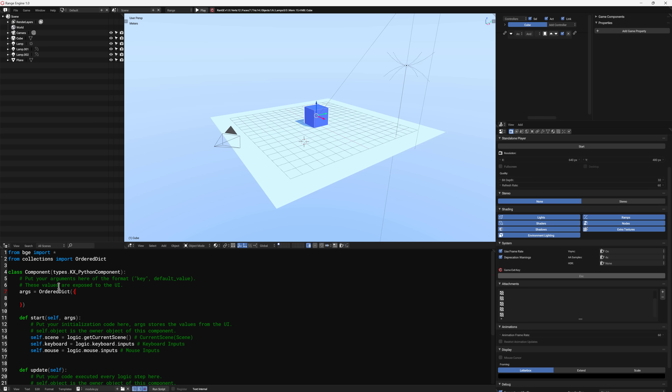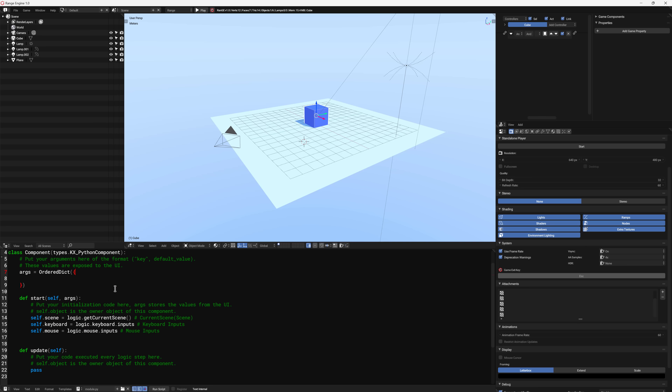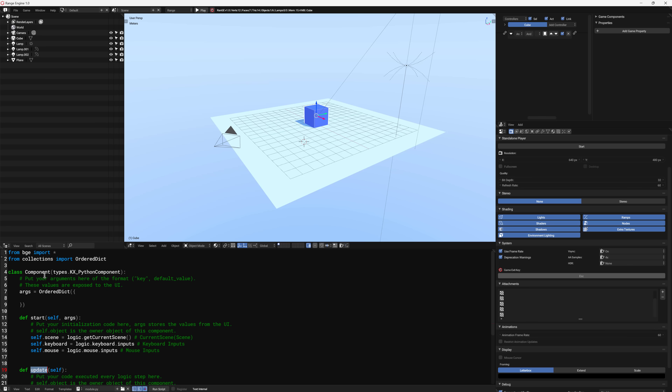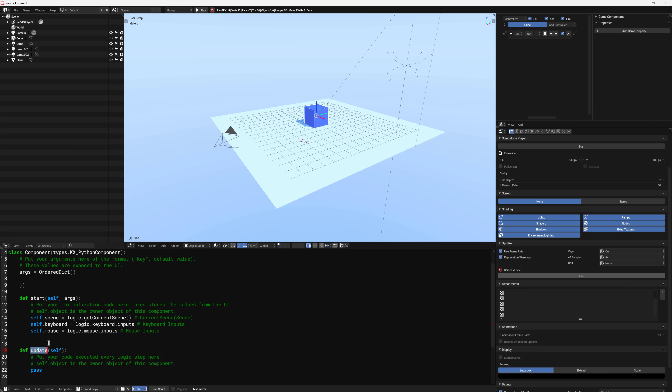Your game logic can be written in a couple of ways. Right down here you can see an example of writing game logic using Python. So here we can be getting the scene, setting keyboard inputs, getting the mouse inputs, and then you've got an update function which is basically called every pass through your game loop. You can add these components onto any object in the scene and control your logic using the Python language.